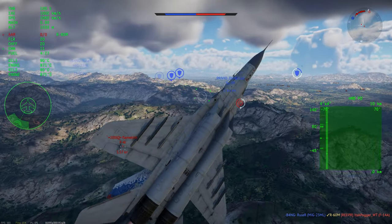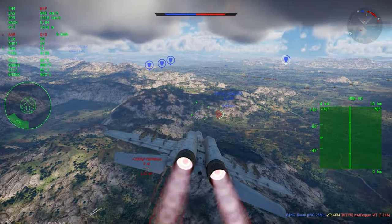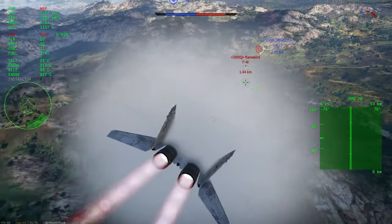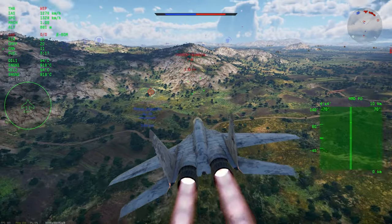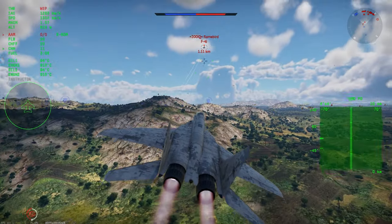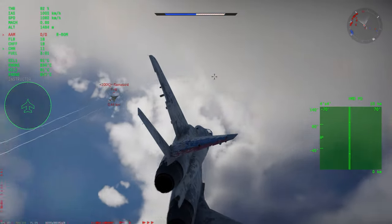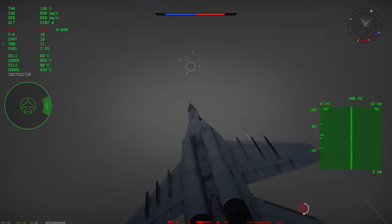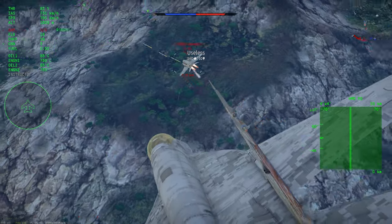The F-16 is great in a 1v1, but it's not nearly as good as the MiG-29 when it comes to actually doing damage to multiple enemies in your typical ARB scenario. Still great, don't get me wrong, but you can't throw the plane around like you can with the MiG. The MiG-29 still takes the crown as the best plane in the game in my opinion, at least for ARB. Even with the R-60Ms — even if you disagree and think the F-14B or the F-16 is the best — it's still a very close second and is incredibly strong either way.